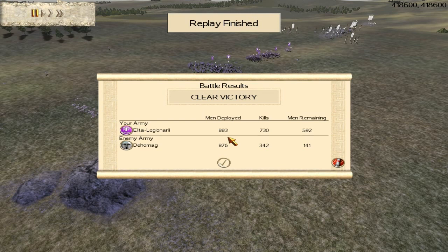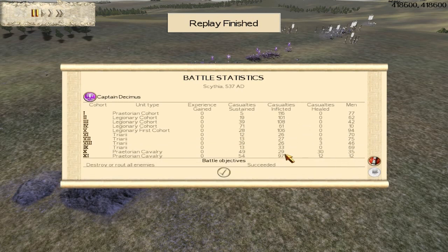As you can see, I had 883 men, got 730 kills, had 592 men remaining. He had 876 men deployed, got 342 kills, and had 141 men remaining. Extremely good for my cohorts — they're a lot better than Silver Shield Pikemen, some of them getting well up into the hundreds while taking only 20 or 30 casualties.